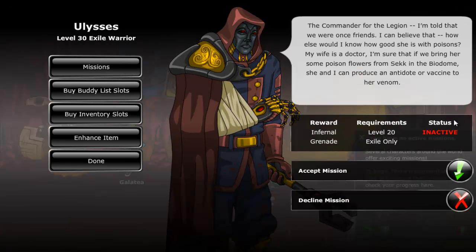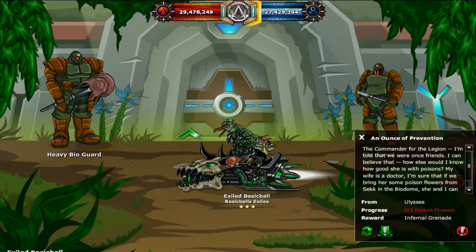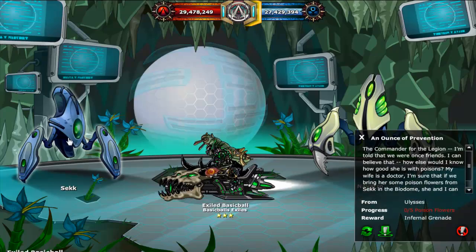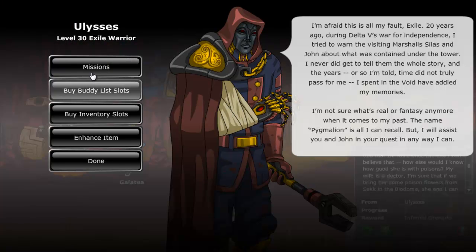For the next mission, which is called Ounce of Prevention, you will have to go to the archives and buy 5 poison flowers from Sek. He sells them for 100 credits apiece, and after you've bought 5 you simply have to click the return to NPC button to complete the mission.